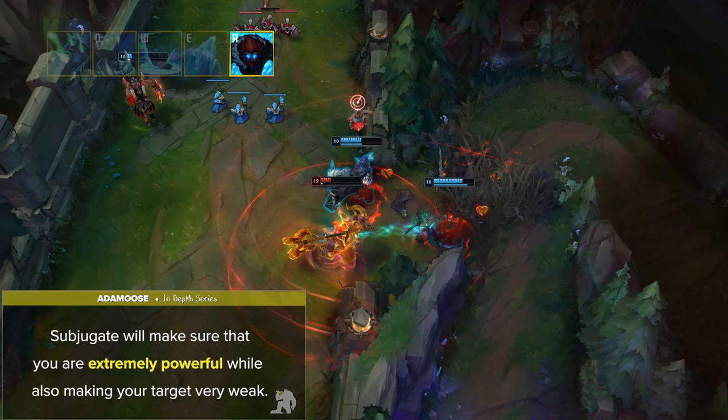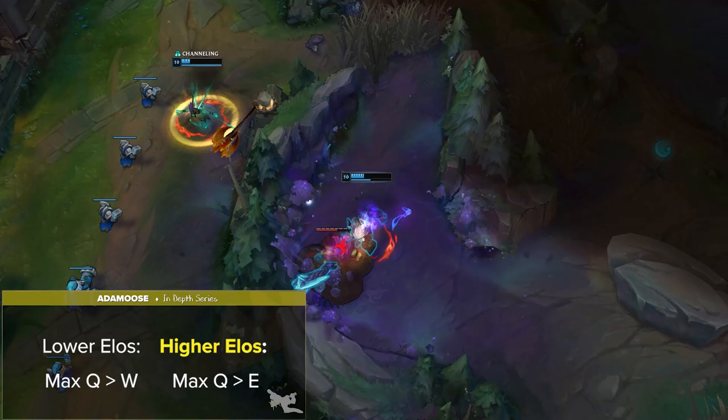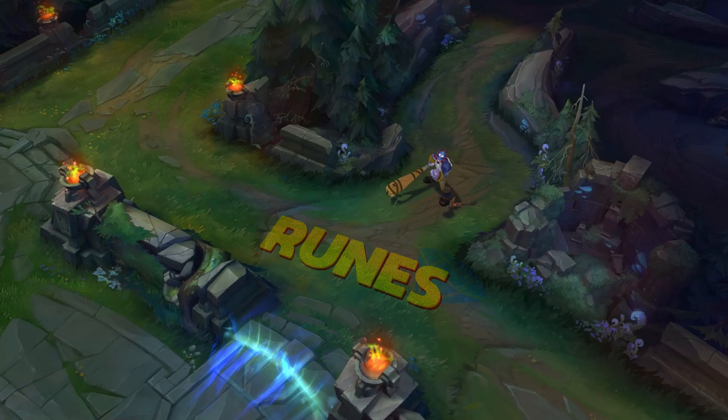After doing some research for ability maxing, I found players in lower elos max Q then W, where high elo Trundle's max Q then E. I highly recommend maxing E second since the utility that it provides is way too valuable to pass up.